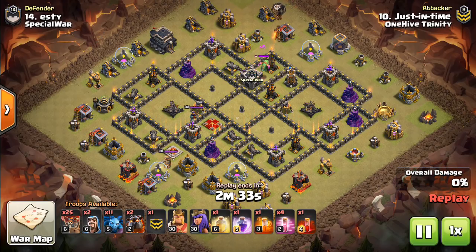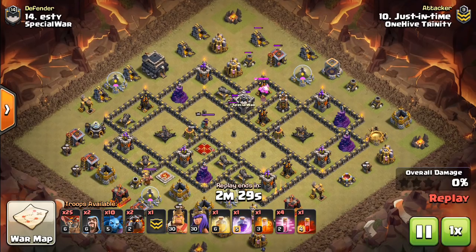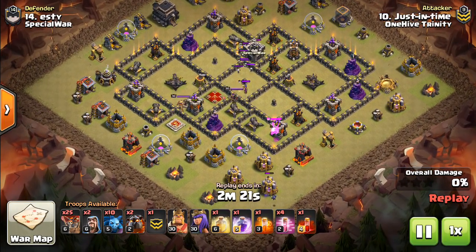Hey guys, what's up? I'm Sactatron here from OneHalfGazette, with the next video. Today I want to revisit the skeleton spell and how to use it, because Town Hall 9, Town Hall 10, and even Town Hall 11 for 11v11 triples, we're seeing the kind of mass laloon, suicide heroes, or very small kill squad be a very popular attack strategy.